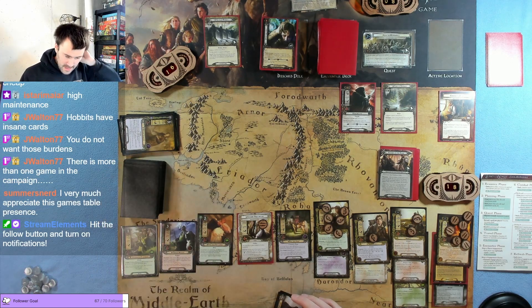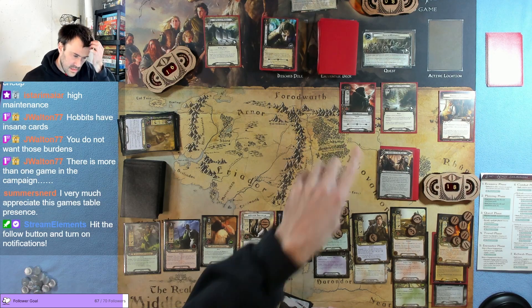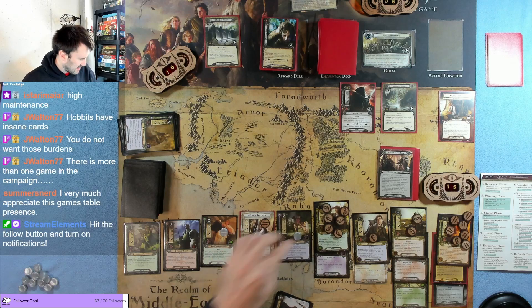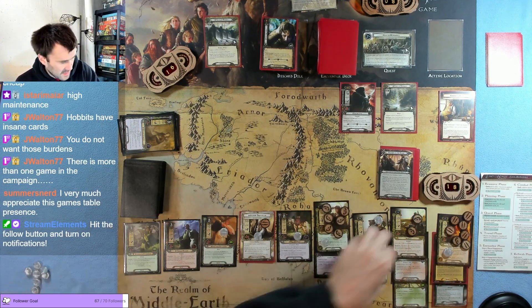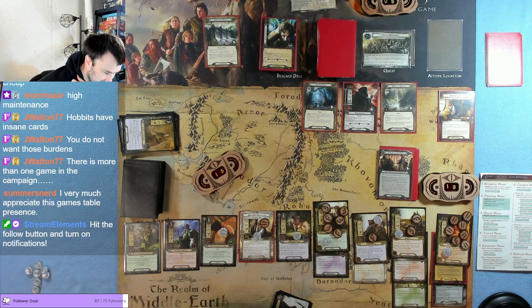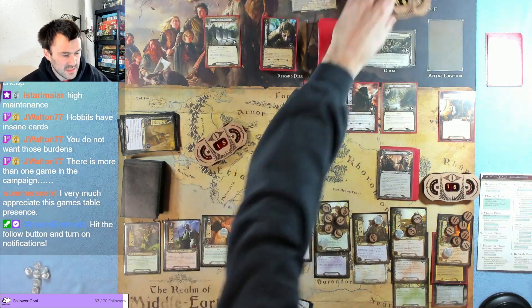We want a cheap blocker against the ringwraith and then we can attack normally — we only need to do nine damage. Let's quest: one, four, five, six, seven, plus four, plus two, plus two — two, four, eight, nine, ten, eleven, fourteen, fifteen — fifteen points against five. The Old Road: place the top card of the burden deck on top of the encounter deck to place four progress on the Old Road. Five, six, seven, eight minus fifteen is seven — seven plus eight is fifteen.